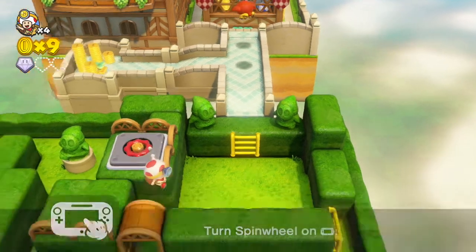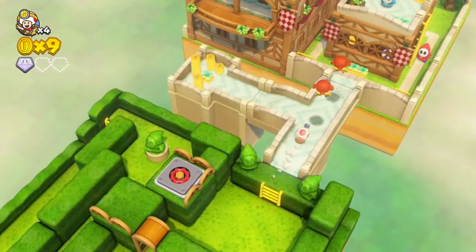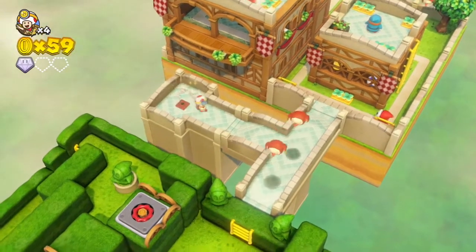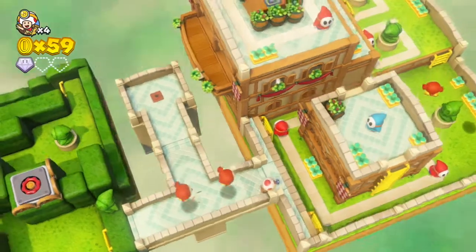The objective is to slip past all of the Shy Guys — not the birds, to my knowledge. We can actually get seen by them, because otherwise this level would be impossible.